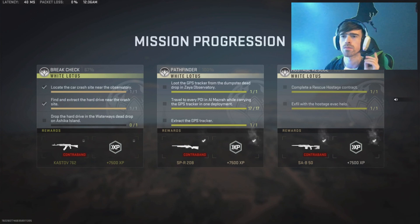So first up today, we're going to be doing White Lotus — Break Check, Park Finder, and Hostage Rescue. We're going to be doing them all in the same mission.